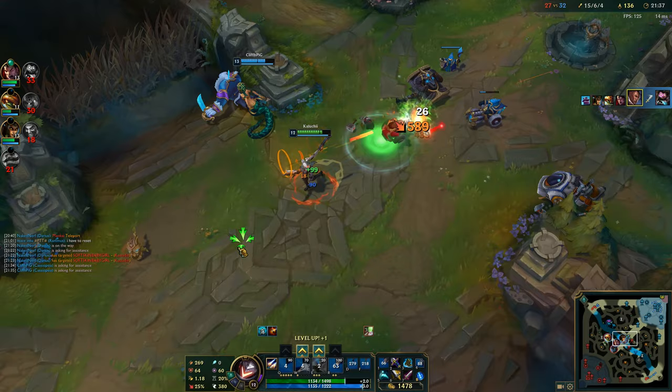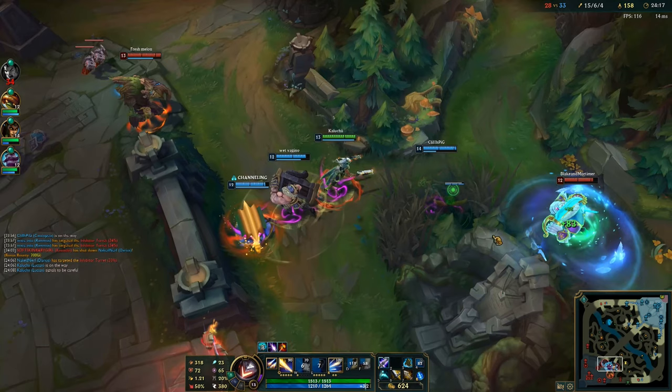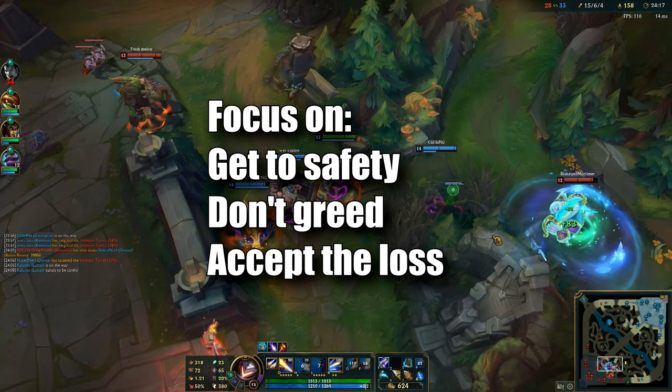After that, Kassadin uses his R away and I can freely go in and kill the rest of their team. Because of that, we almost ace the whole team. We get Baron and Dragon and get really far ahead. In this next part I'm going to show you something I did really good and something I did really bad, so you can also learn from my mistakes.